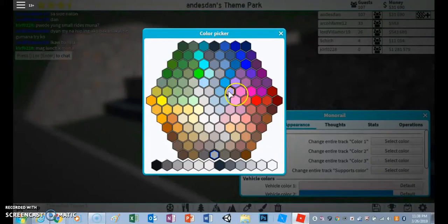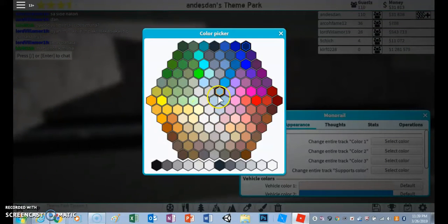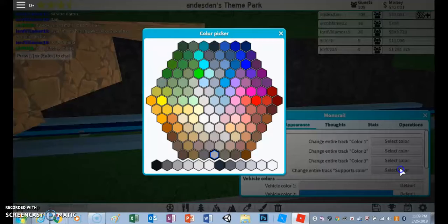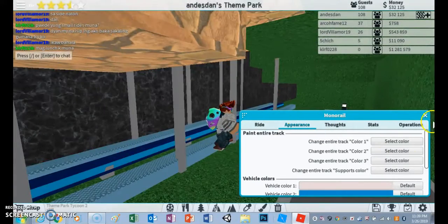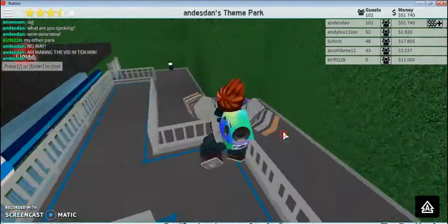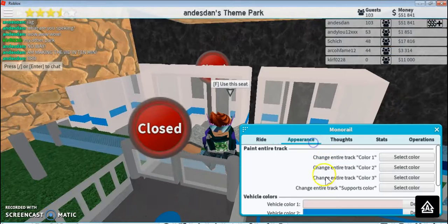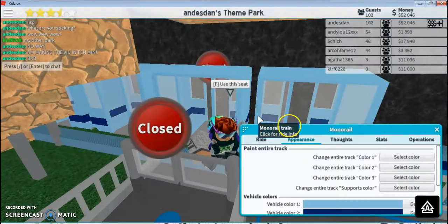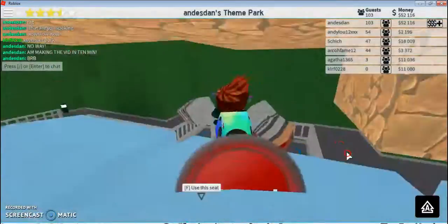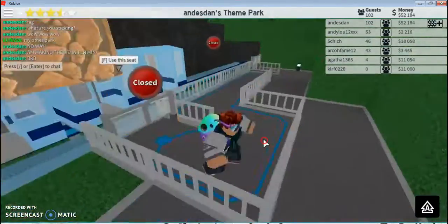Maybe black? No, too dark. A lighter blue — yes yes yes. Supports color are going to be... okay, let me get rid of these. Okay, here we go. You enter here, go around here and get in here. One thing we need to do is change the color. Oh, that looks nice. I'm stuck or something — up there, I'm good.